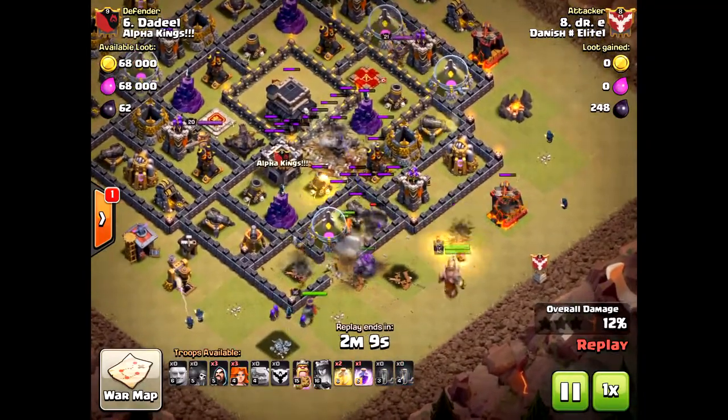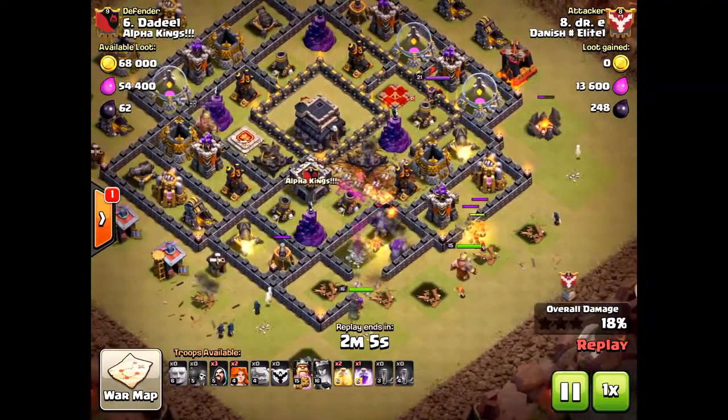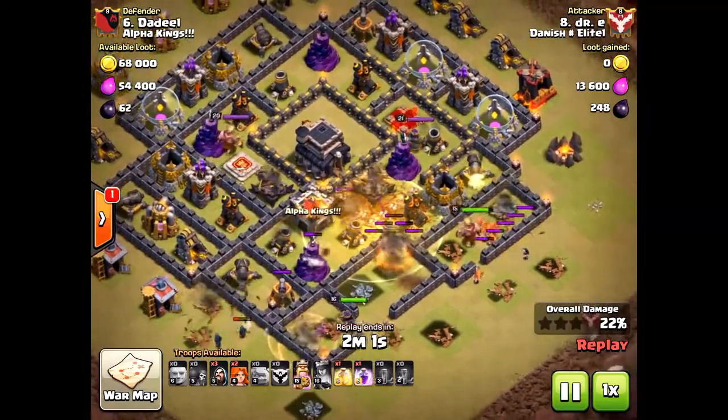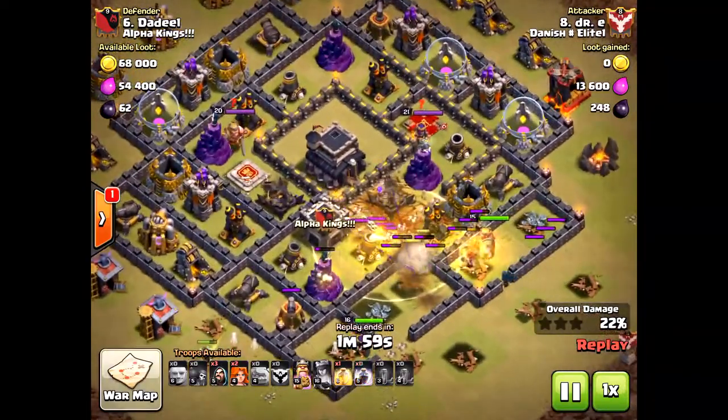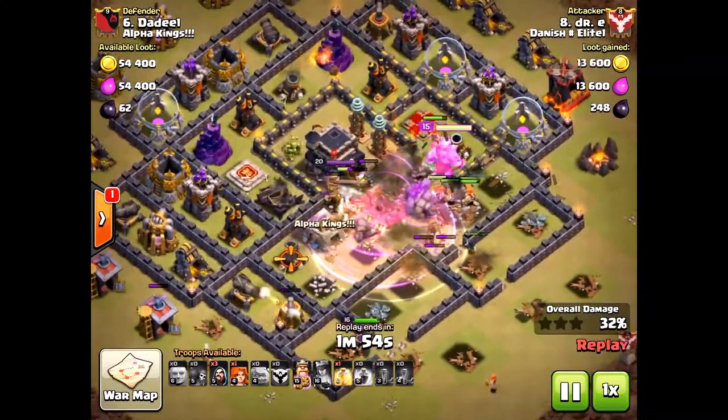He actually didn't drop the valkyries in a great spot — look at them. They turned, but he got so lucky they didn't go around the outside of the base and instead went back into the core. Very fortunate. Not the greatest attack, but even when you make mistakes, valkyries are so powerful it doesn't really matter.